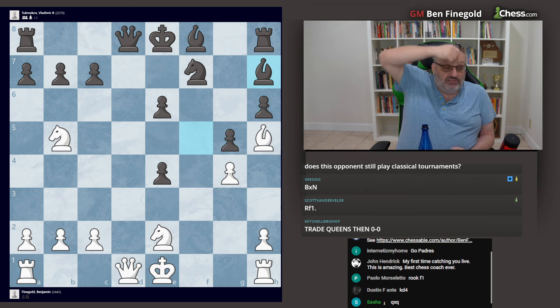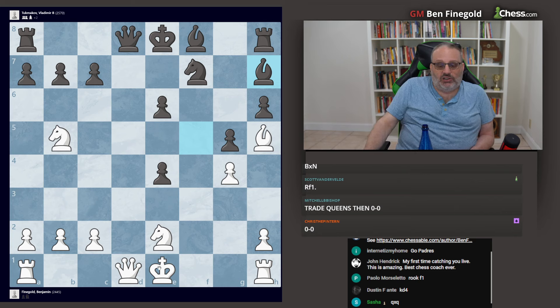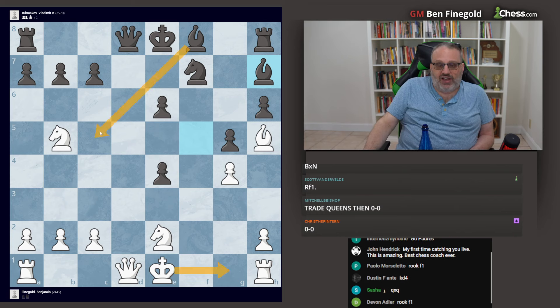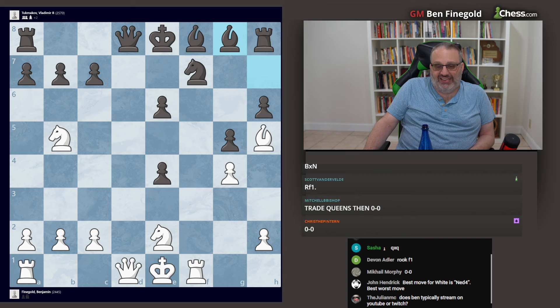A couple people got it. You don't want to castle because bishop c5 check followed by black castling. So the only way to get an advantage is rook f1. Now he played the best move, bishop g8. And I played the best move — the only move to give white an advantage. Let's see if you guys can get this one.